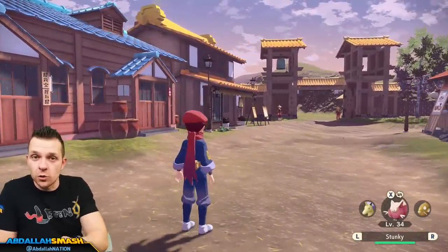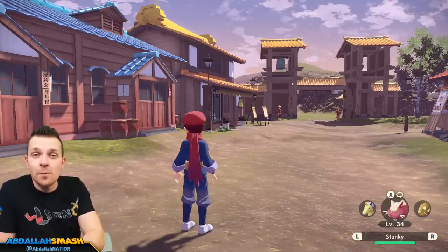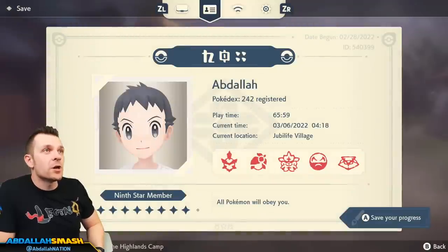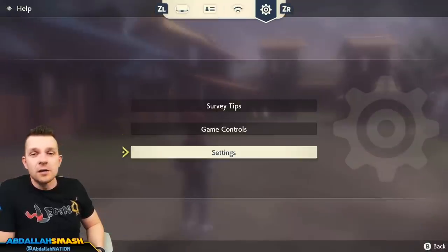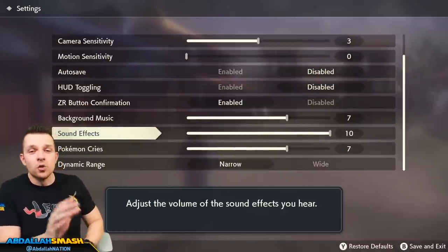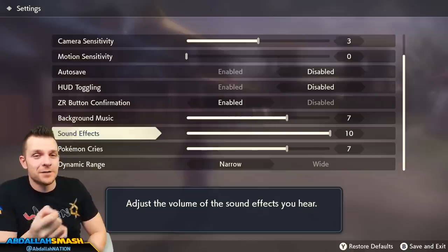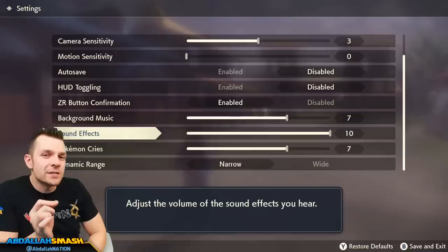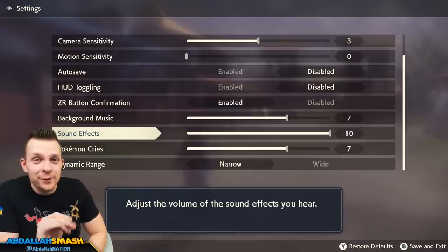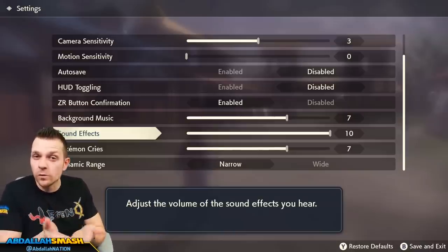Here are a couple tips before you go out shiny hunting, and these apply any time — post game or the moment you turn on Pokémon Legends Arceus. Head to your menu, click ZR, go to Settings, then scroll over to Sound Effects. Set sound effects to 10, and if you have headphones I'd highly suggest playing with them so you can hear all the audible clues in the game.